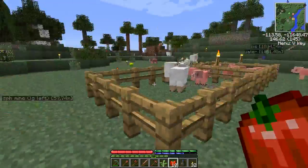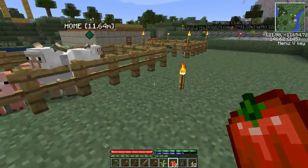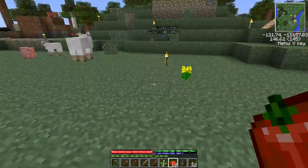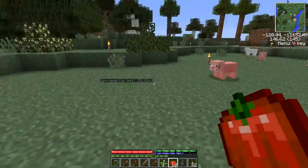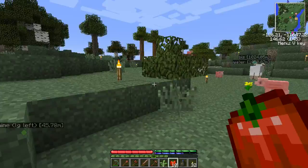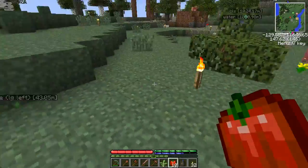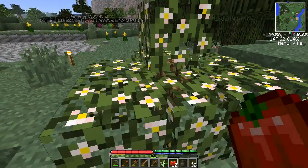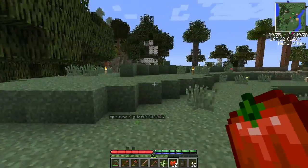Somewhere around here you can see we have a couple of extra sheep roaming around - these were some of the lambs that glitched out of the pen. And these piglets, or ex-piglets now perhaps, have glitched all over the place as well. Oh well, it adds a little bit of life to the place. These are the two fruit trees we planted last time and they've already grown some foliage. This is the red apple tree - it's already got some blossoms on it. And this is the olive tree - no blossoms on it yet, not sure when it does.